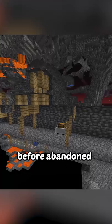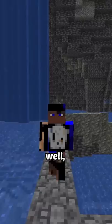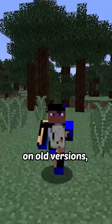But it wasn't always like that. Before abandoned mineshafts had Minecraft chests, 3 adjacent chests could spawn. Up until 1.13, you weren't able to place chests next to each other, which is why on old versions people used trapped chests to do this.